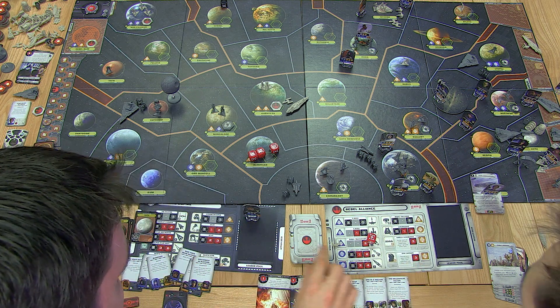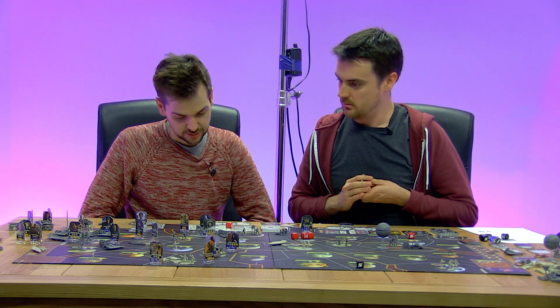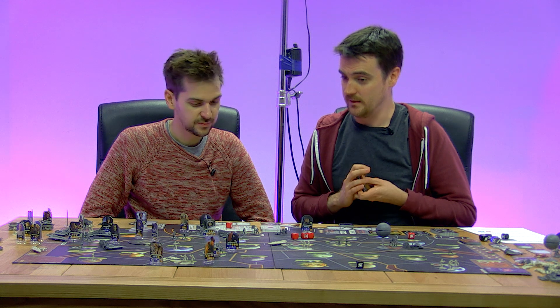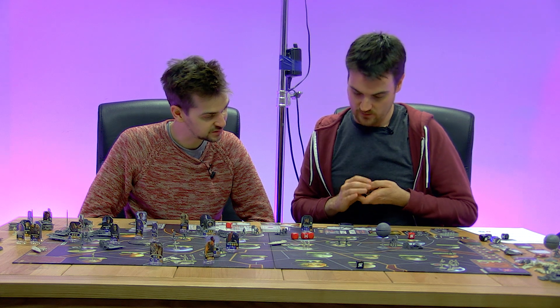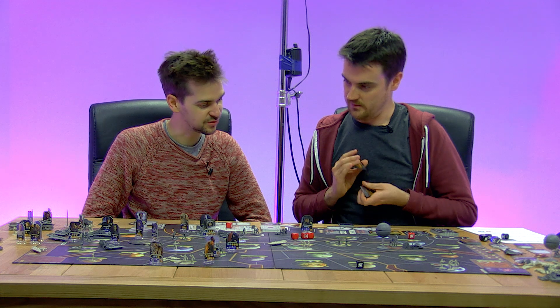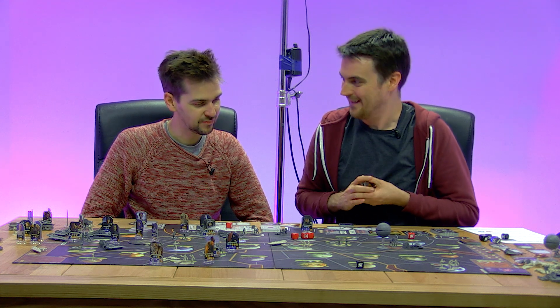What do the shield generators do? The ion cannon only helps in space battles — it makes a Star Destroyer roll two fewer red dice. But there are no ships to fight so it doesn't really matter here. The shield generator gives us a tactics card every turn, which might be very helpful. This is it — if we lose this battle, we lose the game. I need to roll crits to hit him. He is rolling one black and two red.